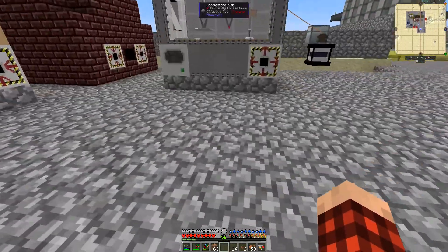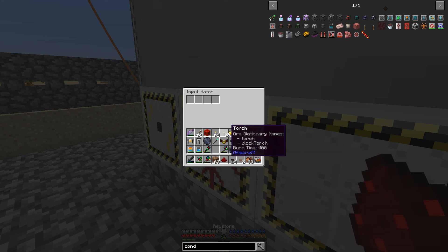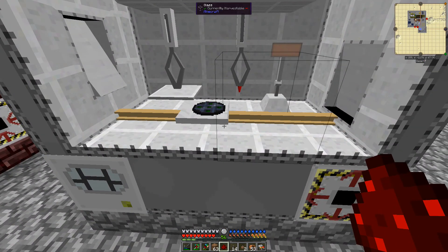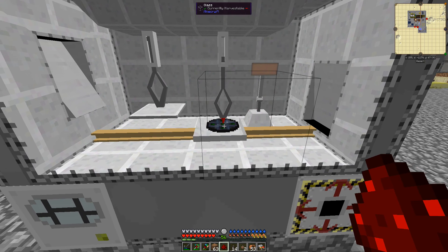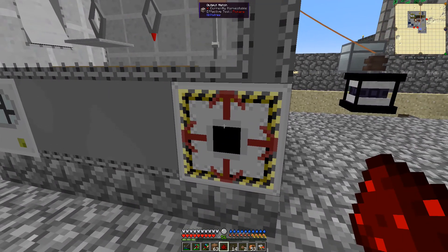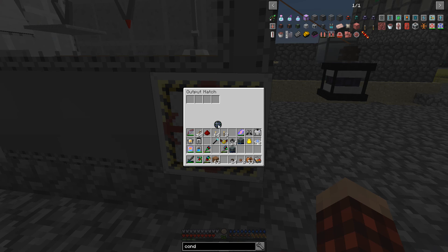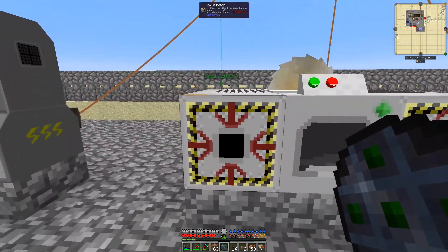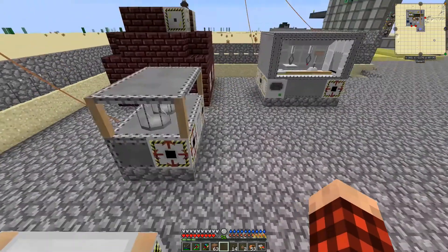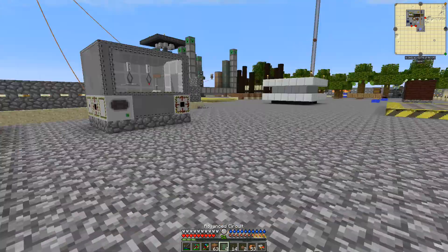Now to the input hatch - I need this, this, this, and this. This guy should be doing its deal. This is the precision assembler - I don't believe I had this built last time. We're making like a fancy special circuit plate. Now we have an advanced circuit plate! Over here at the saw - put this in here, and it's going to run it across the saw blade. I love these machines. These should be done as well - now we have some advanced circuits, and we need those for something coming up.